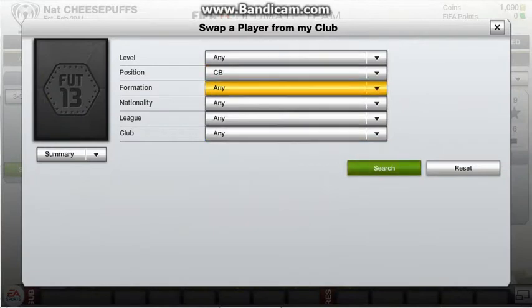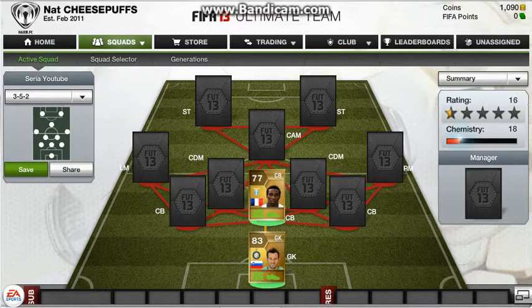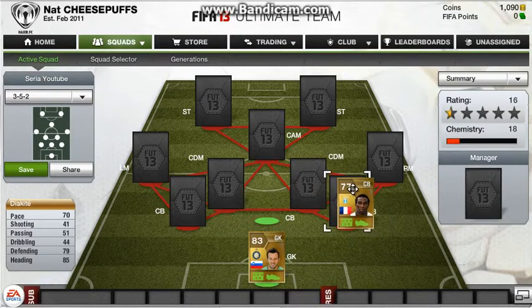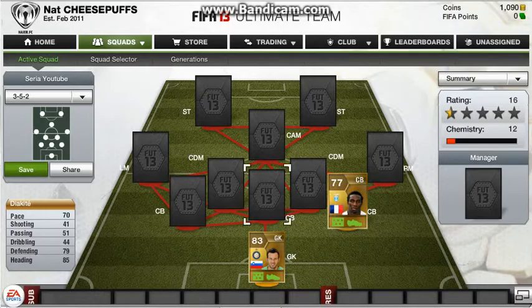In centre back, I just need to put it into the right formation so it will find the right players. We have Diakite first — Lazio defender, French, which is pretty obvious — and 70 pace. I love pacing my defenders; I hate them being slow because it means they can't catch up to anybody. He is also amazing in the air with that 85 heading.